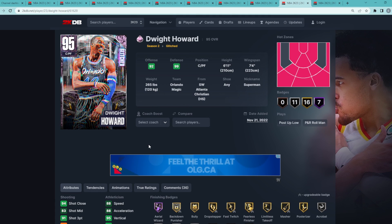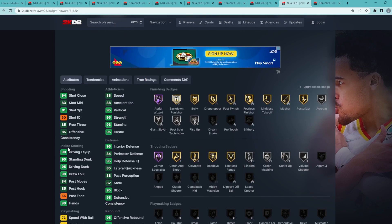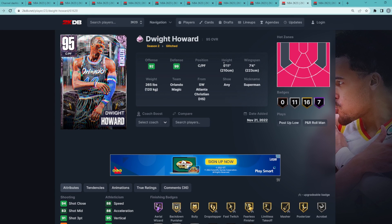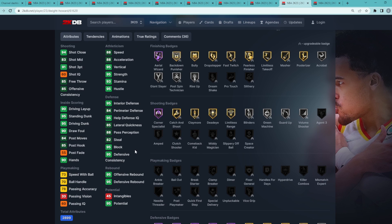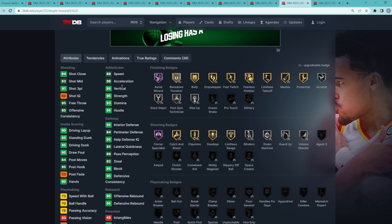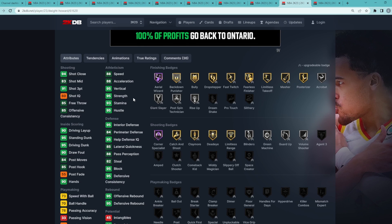Coming in at my number 9 spot is going to be the Glitch Dwight Howard. He's a center/power forward, 6'11 with a 7'4 wingspan. I do think he's better at the power forward spot, but he's super elite because he can play both center and power forward and be elite at both. He's got amazing defense: 95 interior defense, 95 block, even an 82 steal, 85 lateral quickness with an 84 perimeter. Finishing around the rim he'll be dunking on everybody — 95 driving dunk, 95 standing dunk — and he's super fast with 88 speed, 88 acceleration, 95 vertical, and 95 strength.